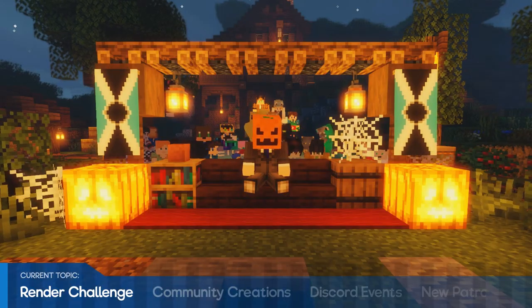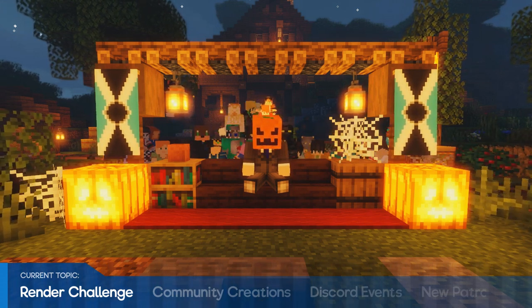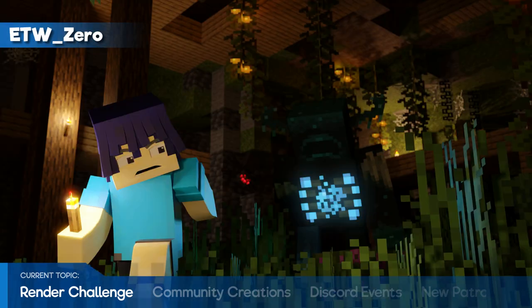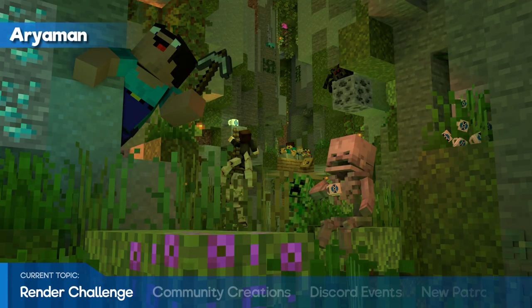Now it's time for the lush cave render challenge results. There weren't as many entries this time but we still have some great ones to share with you. Ninjamations looked cool with the use of depth of field and pretty lighting. Quint 1220 had an overall very pleasing render with nice looking vegetation. ETW0 had a cool standoff with the new warden mob. Internet Metro used a dramatic focal length with lens distortion to create an epic vibe, and Ironmans had a good sense of danger with Derp looking scared and the iron golem attacking the animators in the background.